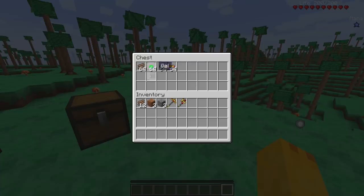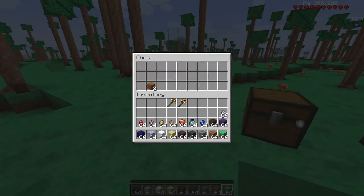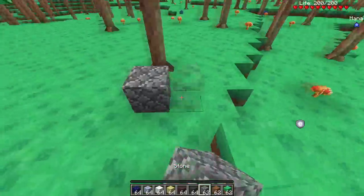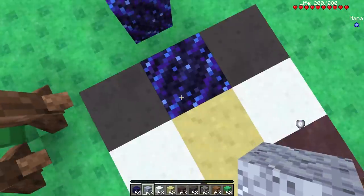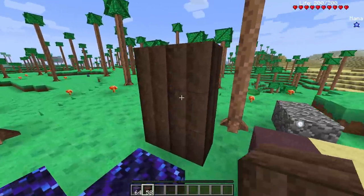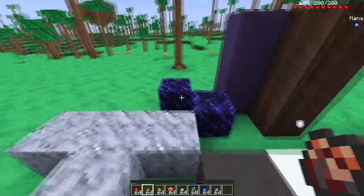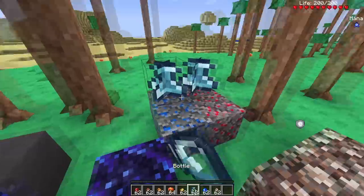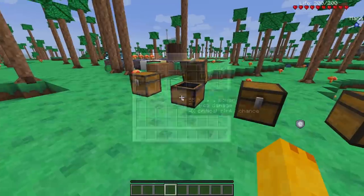We got a bunch of random items in a chest and a bunch of blocks to check out. Some of them don't even look like blocks but they are. We got dirt, grass, stone, ash, mud, sand, snow, marble, granite — interesting. We got wooden beams — everyone's favorite background wall block hybrid — ebon stone, hopefully that doesn't corrupt everything, and a bunch of ores: iron, gold, ruby, sapphire. Got bottles — look at that bottle texture — and mushrooms.